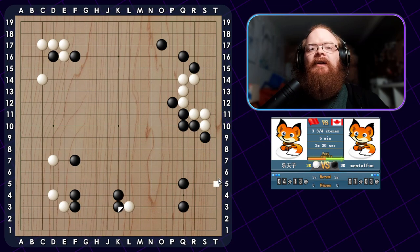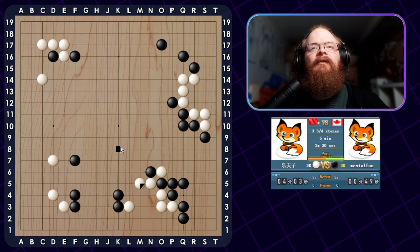Now he is going to try to live here. So we just want to respond strongly, playing these little shape points, preventing him from getting an easy base. And since we're strong all over, we can do double hanes and make it difficult for him. Does this ladder work? It looks like it could, but my stones over there might be in a good spot. Nope - just barely doesn't work. So we will just capture the stone.